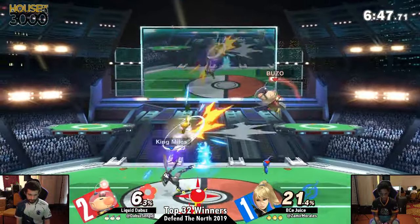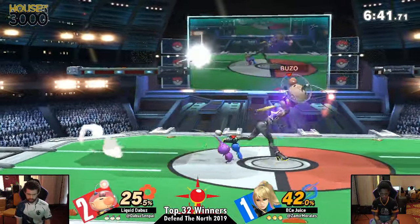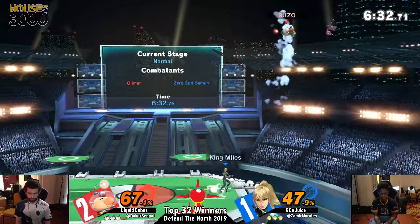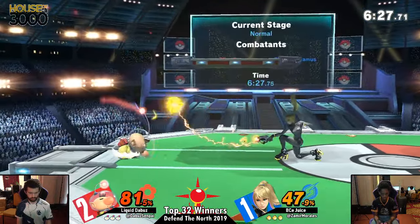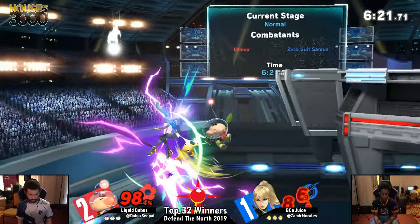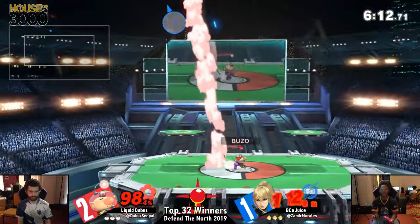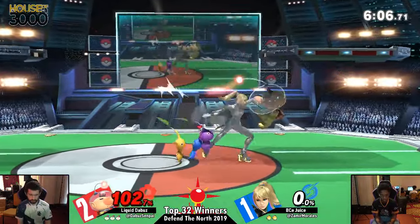Juice needs to shift gear, but I'm not sure what the game plan change would be. If you play too patient against Olimar, eventually you're going to catch Pikmin — that's just a fact of the matchup. If you play too aggressive, you're going to catch Pikmin and not realize you're sitting on 70%. He's not necessarily doing anything wrong; it's Juice's defensive options that are kind of getting him killed. The Buzz strikes first in Game 4, catching the landing with an up air.